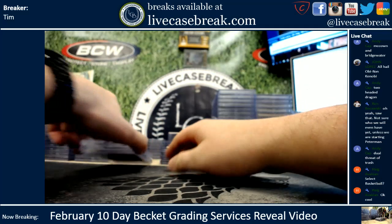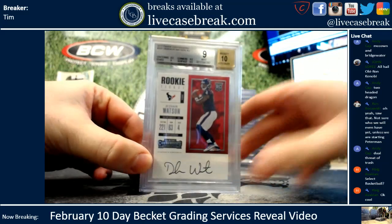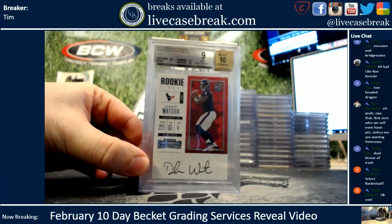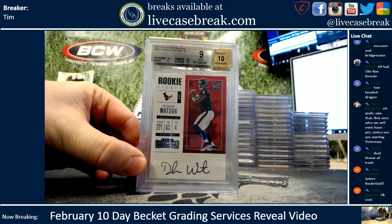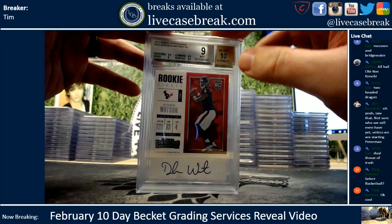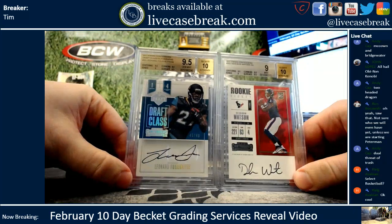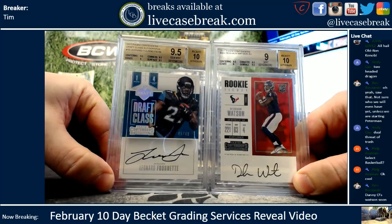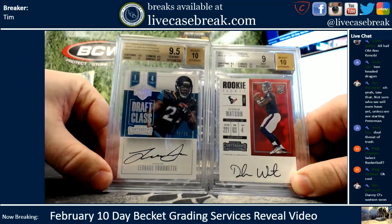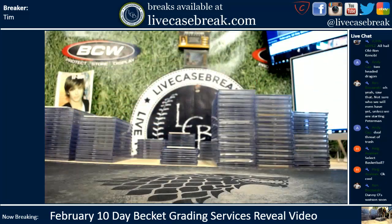First two cards are on, and then we're going to get into Andy Capp's or on your Watson. Watson's rookie ticket — got a 9, and your Fournette draft class out of 49, 9-5. Those are your two.